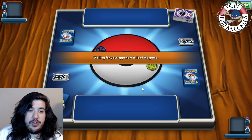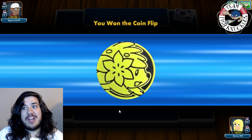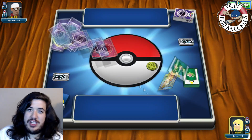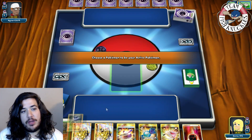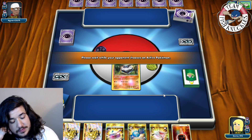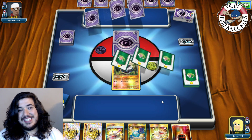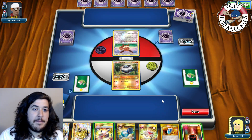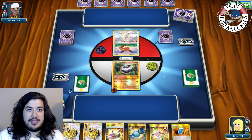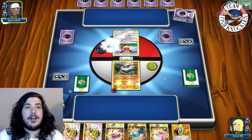Our opponent is Agron135-79 playing an all-Psychic deck — Necrozma, Necrozma, Lunala. We're going first, which is good since we're an evolution deck. There's an Eevee on their side, so this looks like an Espeon deck. We'll put a Fighting in the active and press done.